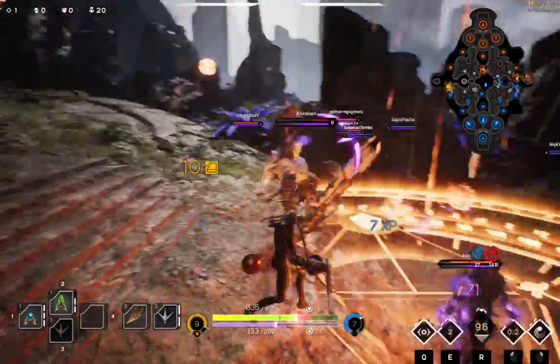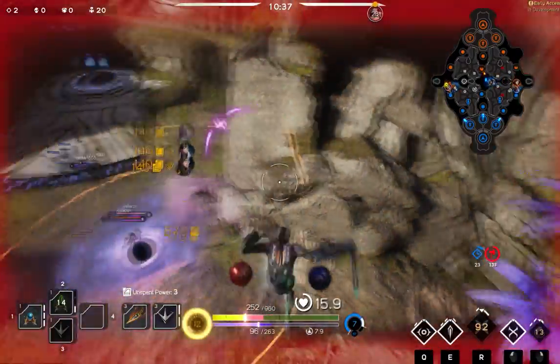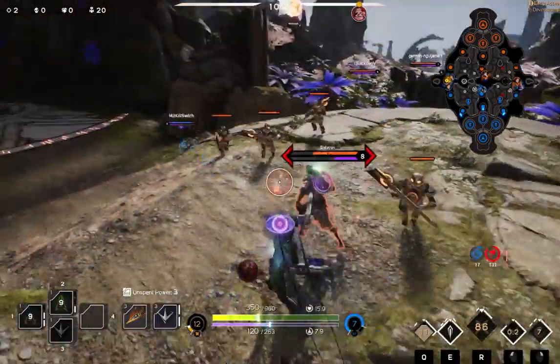We're going to teleport over here using our ultimate and see if we can get a kill. As we teleport over, I noticed that I teleported on the wrong target, and that is very common with a Kalari ultimate. However, we managed to get the kill on Grim and backflip out of the way from Gideon, and we go right back into Shadow Walk.